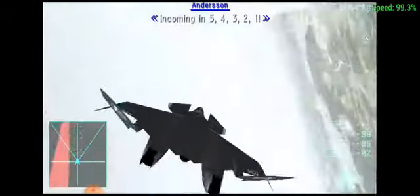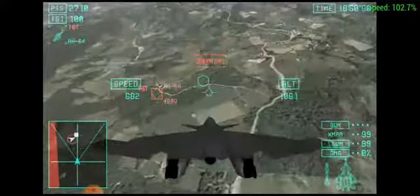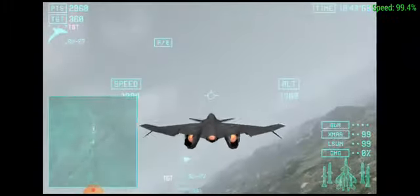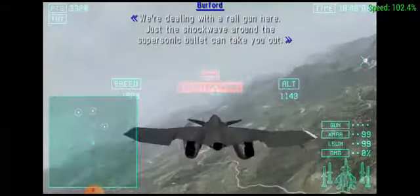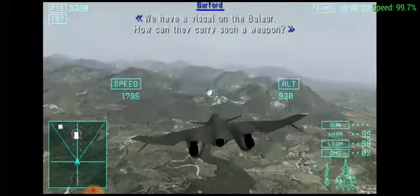Incoming in 5, 4, 3, 2, 1. We're dealing with a radar event here — just a shockwave around the supersonic bullet in TQR. We have a visual on the Balaur. How can they carry such a weapon?